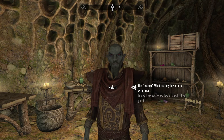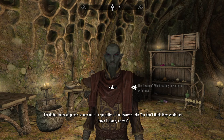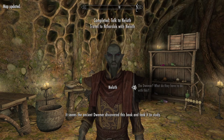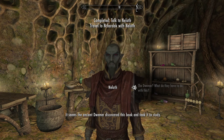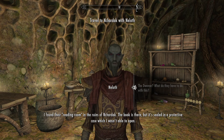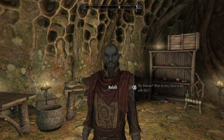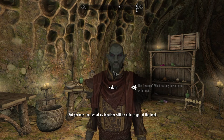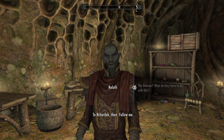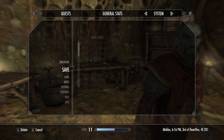The Dwemer? What do they have to do with this? Forbidden knowledge was somewhat of a specialty of the dwarves — you don't think they would just leave it alone, do you? It seems the ancient Dwemer discovered this book and took it to study. I found their reading room in the ruins of Nachardak. The book is there, but it's sealed in a protective case which I wasn't able to open. But perhaps together we'll be able to get at the book. To Nachardak, then. Follow me. Okay, to Nachardak.